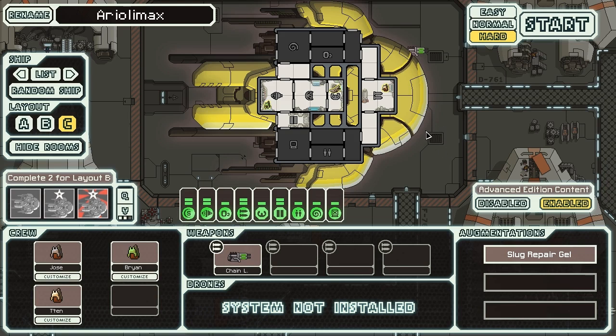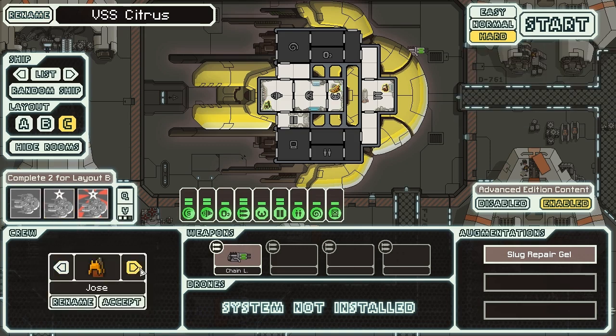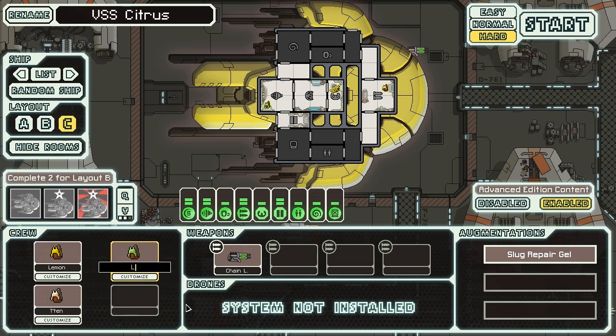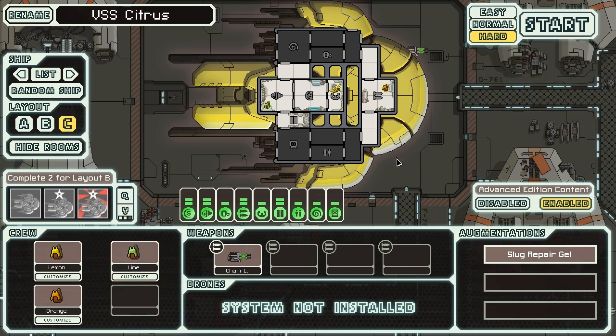We also have three Slug crew to get started, which is quite nice. We're going to rename them and our ship. We're playing as the VSS Citrus - appropriate for Slugs! Our captain is Lemon, the green one is Lime, and the orange one is Orange. We have Lemon, Lime, and Orange ready to make their way across the galaxy and spread the love of Citrus to everyone they meet. We're playing on Hard with Advanced Edition content enabled, so who knows what'll happen.